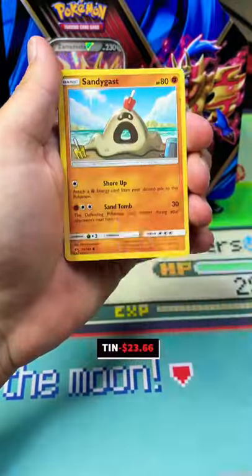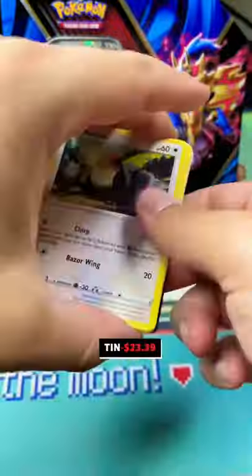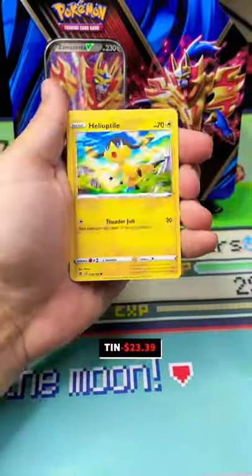Here come the first couple packs. What are we going to get in this pack? Oh baby — Rotom Dex, and the last card is a Lantern. Nothing crazy, nothing too fire-powerful yet.